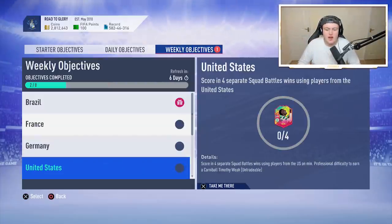We're not going to be talking about Timothy Wade because it's pretty easy to do. You just have to score in four separate squad battles wins using players from the US — just whack a Pulisic in your team and go play some professional difficulty squad battles.